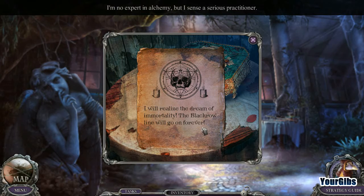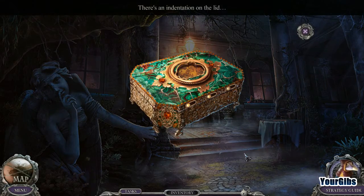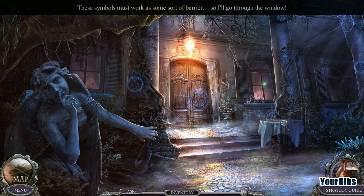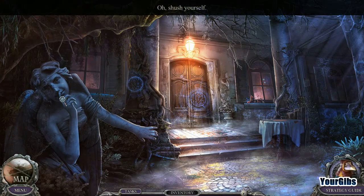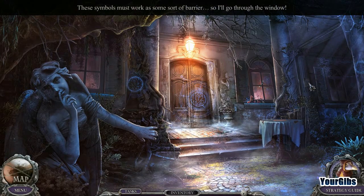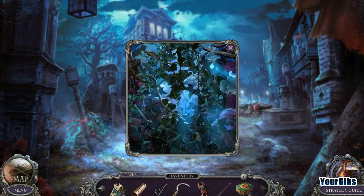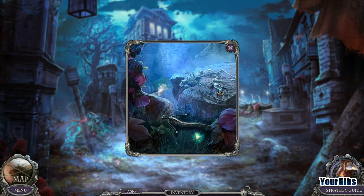We find a note: 'I'm no expert in alchemy but I sense a serious practitioner. I will realize the dream of immortality. The Black Rose line will never go on forever.' We have a little item to unlock — someone is really, really into alchemy. We need to figure out how to get in there and break down this barrier, so we head back to hack at it with the sickle.